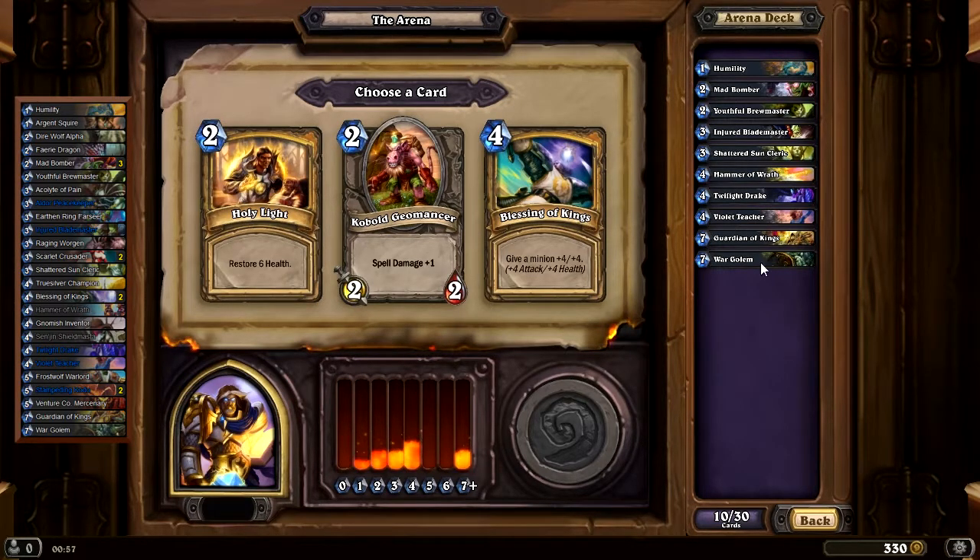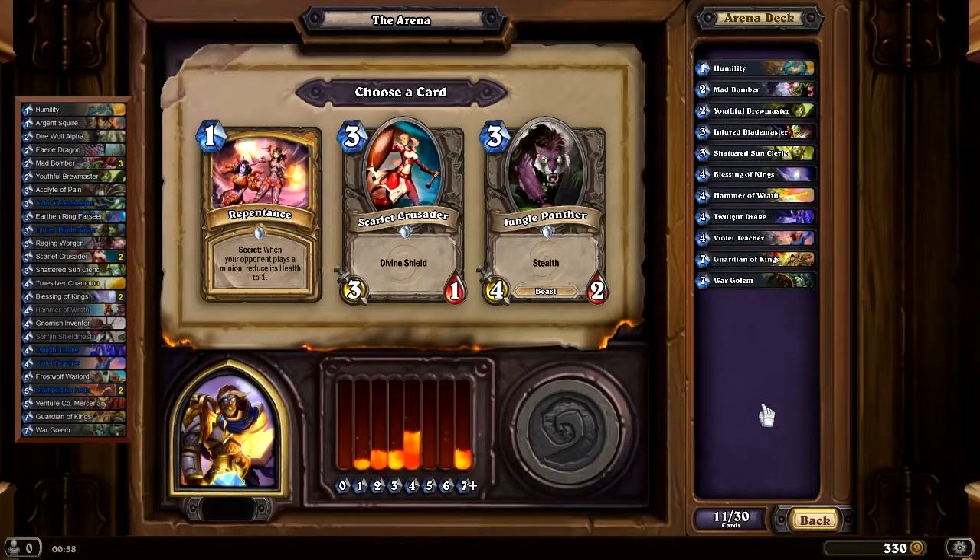Here, Blessing of Kings I believe. Holy Light: 29. Kobold Geomancer: 48. And Blessing of Kings: 67. So before I continue — these values I'm saying come from ArenaValue.com. You pick your class, then pick the three cards presented in game, and it gives you a numerical value. The highest is calculated based on your mana curve, the quality of the cards, and possible combos. For example, if I picked two Scarlet Crusaders in a row, the second one might be valued a bit lower since I'd already have an extra 3-drop.